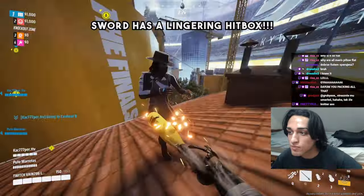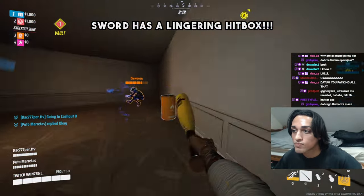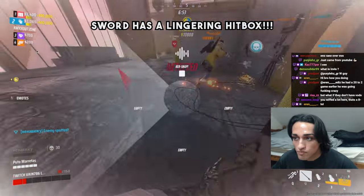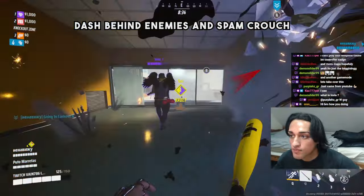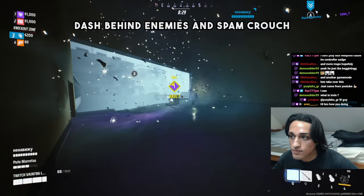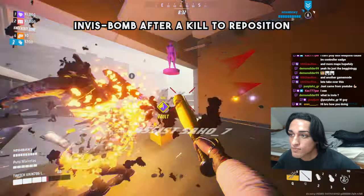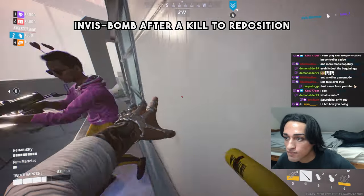Even if you miss your lunge with the sword — even if you miss the initial swing — as long as you turn around, the hitbox of the sword still lingers. So if you miss and then turn around while in the lunge animation, you can still hit the enemy. Also, while using the sword you want a dancing movement while lunging — crouching and uncrouching while charging the lunge makes you harder to shoot. You also want to be dashing behind enemies into their blind spot as much as you can. So remember to dash and remember to crouch.